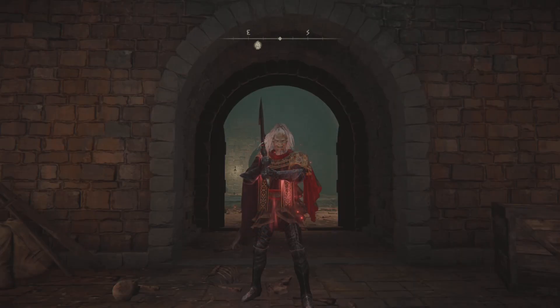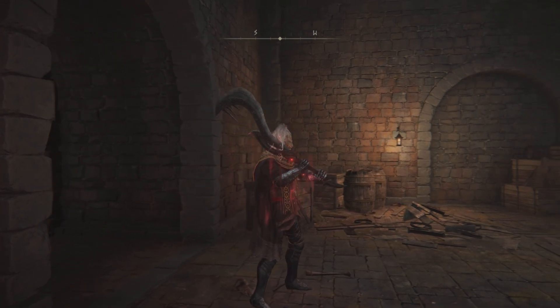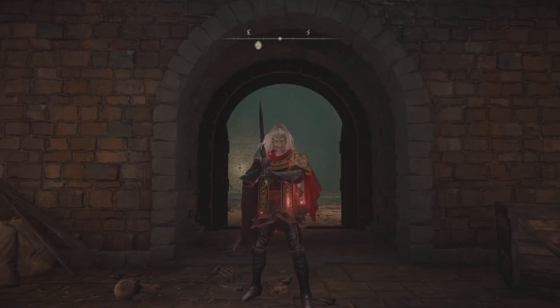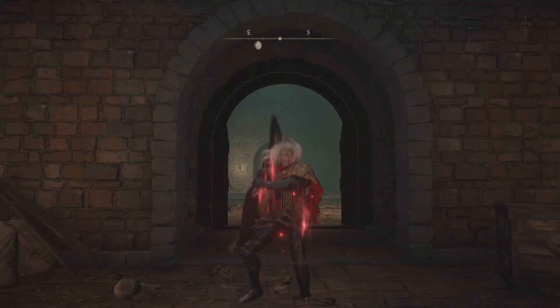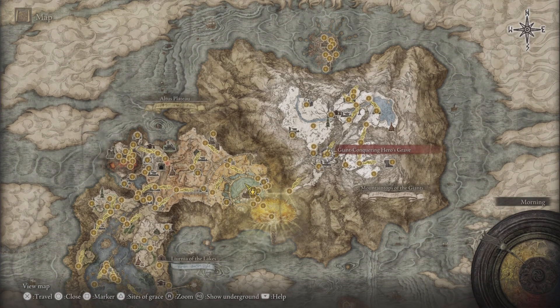Hi guys, it's the Basic Gamer. I hope you guys are doing well and having a fabulous time. Once again we are here to show you a weapon with an overpowering skill. This weapon is called the Xamu Curved Sword and the Xamu Ice Storm is the skill on it, and you shall see how OP it can be.